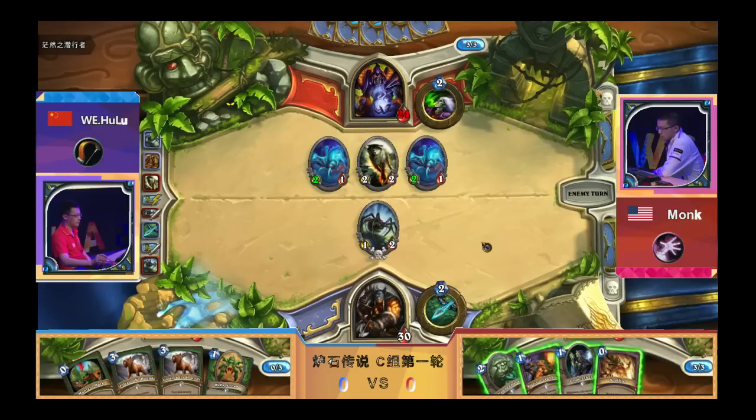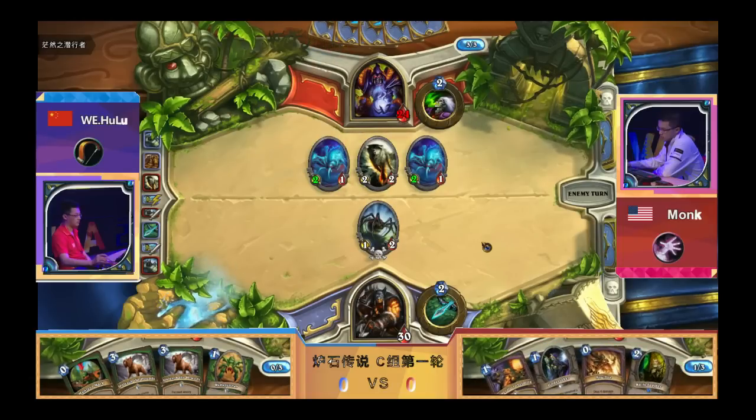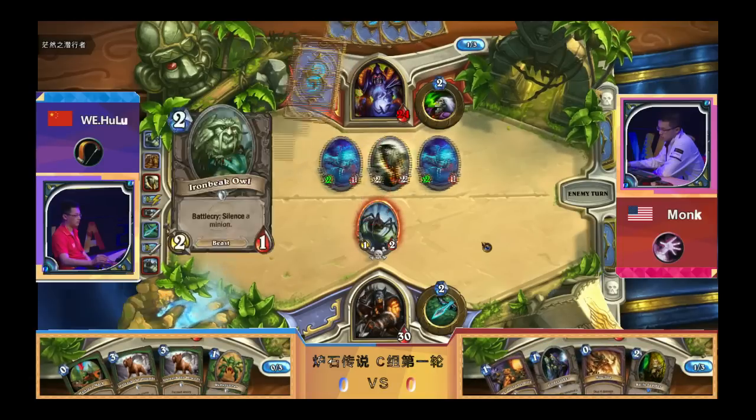We've seen that — not at this tournament but just in general. The fastest games are like the double turn-one Undertaker where by turn three you have double Yetis. The Zoo player has a Knife Juggler which can be really important against all those one-HP minions you see in Hunter.